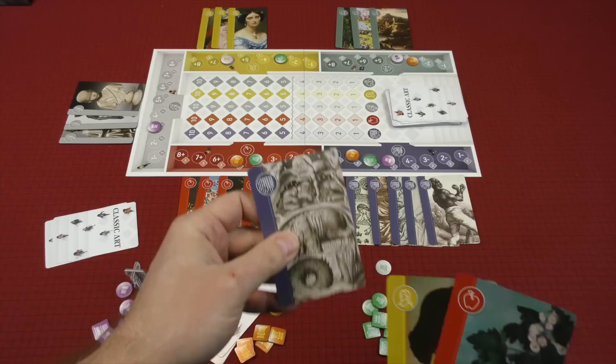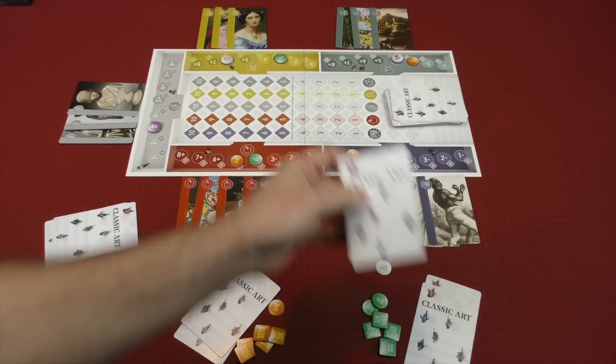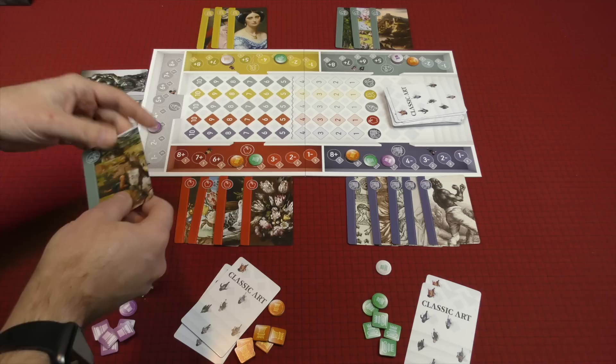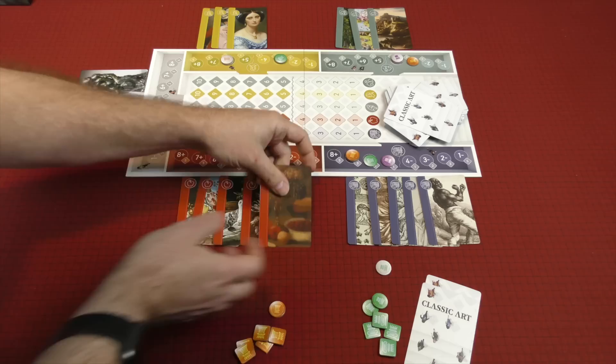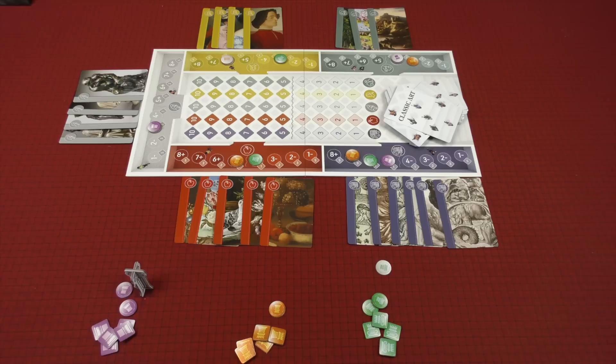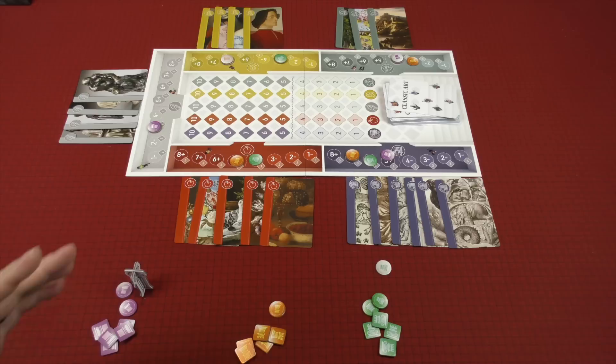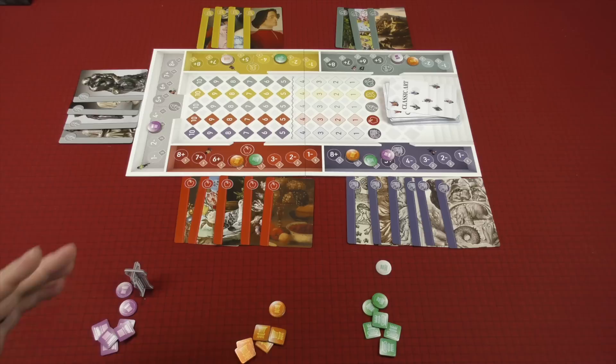After everyone reveals and places out their cards in the corresponding areas, you figure out who earns prestige based upon the predictions they made. To calculate: one, two, three, four, five, six cards were placed here — so were five or more placed there? Yes, that prediction is correct. They get one prestige point because of the lower risk, lower reward. You take one of your prestige tokens and place it in the corresponding area.